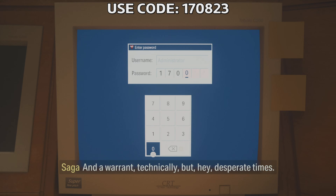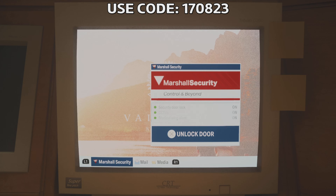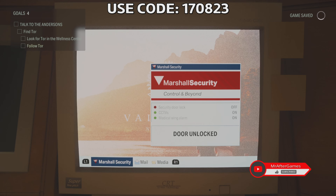After you put this code in, some doors will open. With that you're gonna have access to the door close to the reception area, so those doors will open up. That will help you get to the next thing in the game.